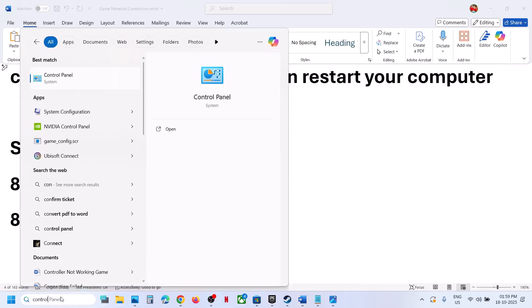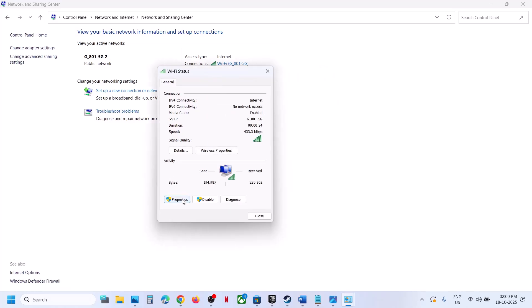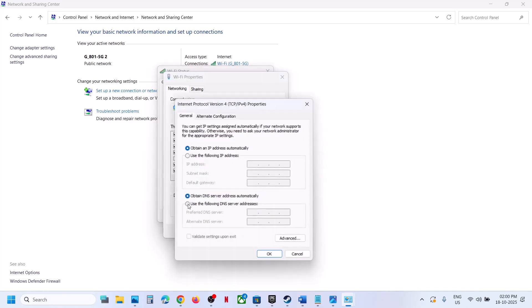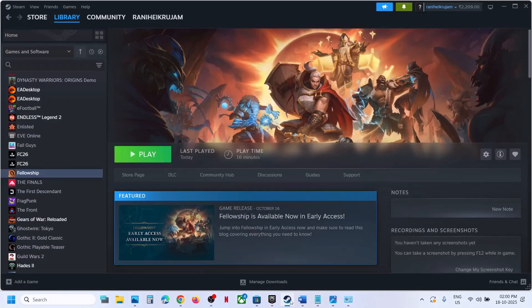Still not working? Try Google DNS. Type 'control panel' in the Windows search box, click on Control Panel, go to Network and Internet, then Network and Sharing Center. Click on your internet connection, go to Properties, select Internet Protocol Version 4 (TCP/IPv4), then Properties. Select 'Use the following DNS server addresses'. For preferred DNS type 8.8.8.8, and for alternate DNS type 8.8.4.4. Check 'Validate settings upon exit', click OK, close, relaunch the game and check.